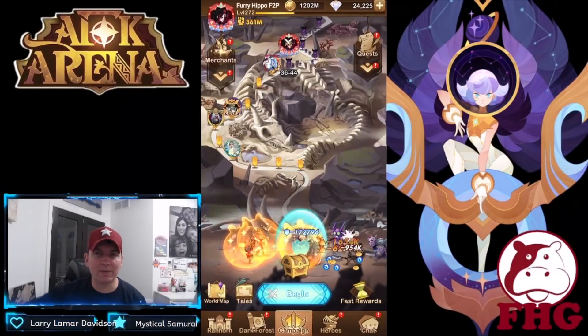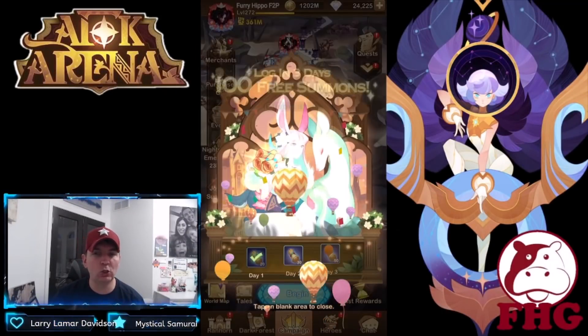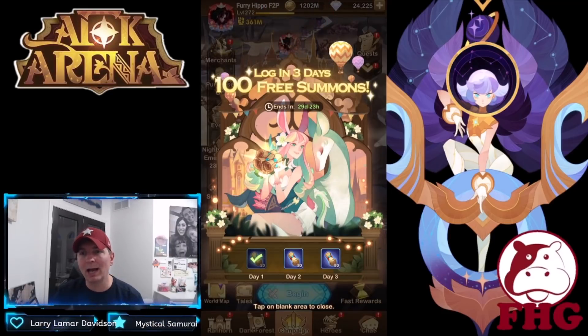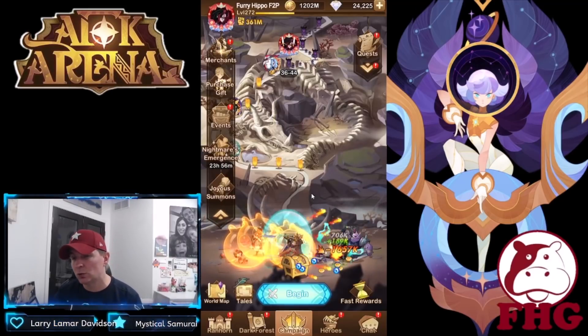Hey guys, welcome back to some more AFK Arena. Today we're over on our test server on our free-to-play account and the Joya Summons is up. Log in for three days and you get 100 free summons, which is absolutely crazy. That means you're going to get some elites out of here — hopefully you'll pull some legendary heroes with the scrolls you're picking up. Day one we picked up 20 scrolls.